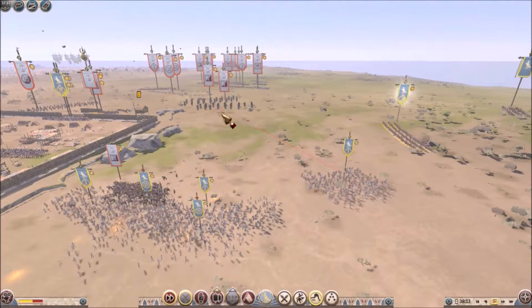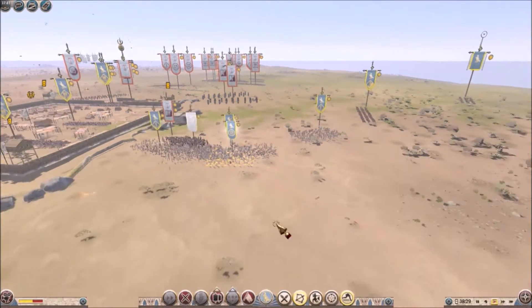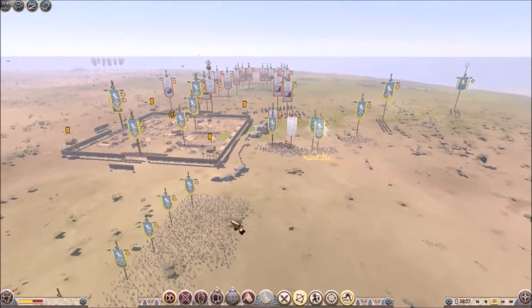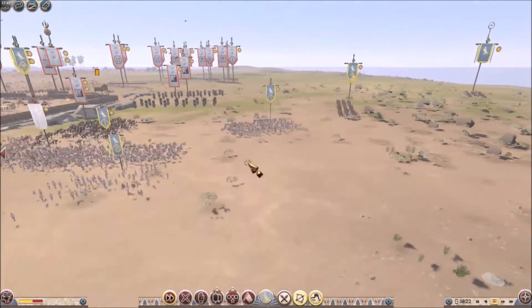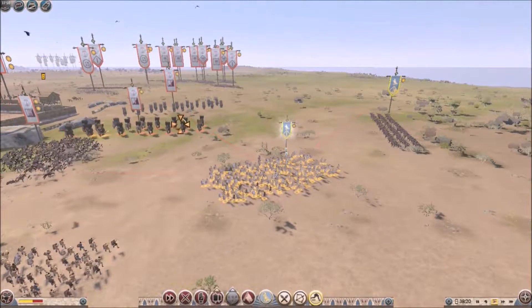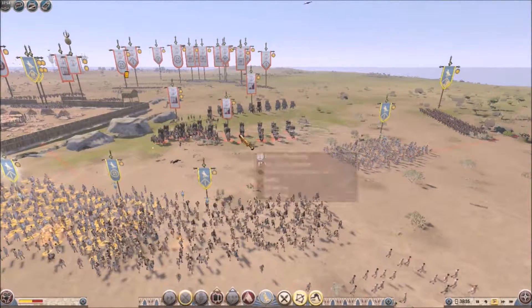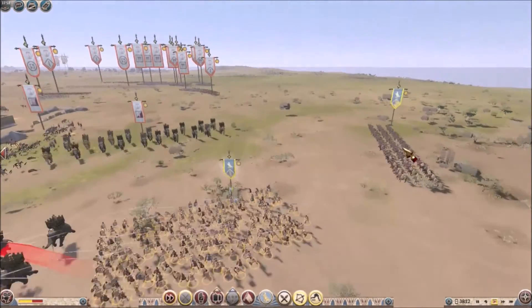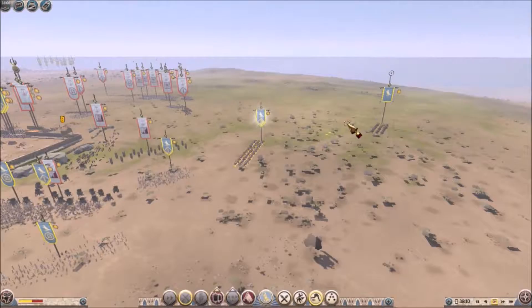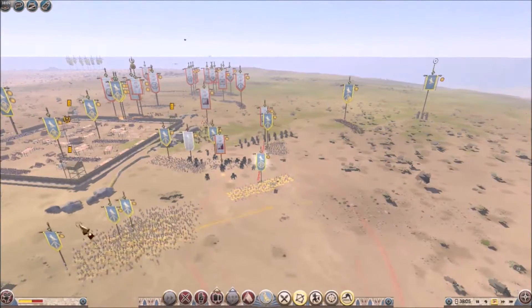I really wanted them to go ahead and take out the elephants over here, because those elephants are very deadly and they end up taking a lot of my men. I don't know how many men they end up killing in the end, but they do end up killing quite a few. But I end up killing them in the end anyway. I get a somewhat decent shot — I don't think I killed any of them with that particular javelin throw, but we do end up hurting a few of them later on.